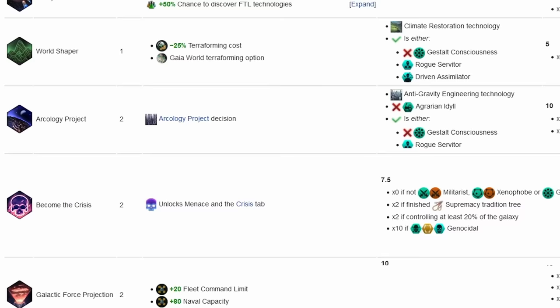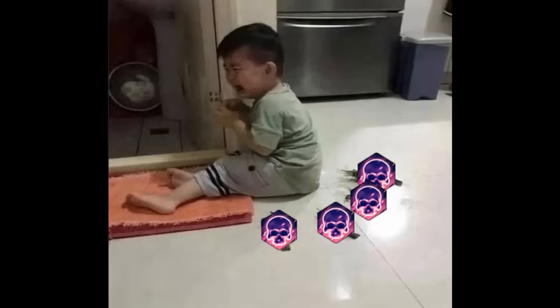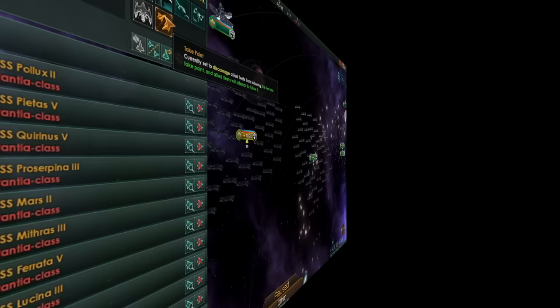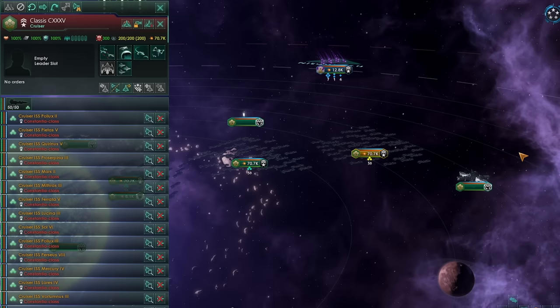Tip 23: having trouble with ultra-angry empires? Well, tough luck — they may get even harder, because they have an increased chance of becoming crisis aspirants: fleets that cost nothing to build and maintain, while having some insane damage bonuses against everything. So what do you do? Just be the Defender of the Galaxy — it gives bonus damage to all crisis factions, and that also includes the crisis aspirants. Tip 24: press Take Point on a fleet to encourage allied empires to follow your fleet. They won't always follow you, but sometimes they do, which is definitely better than never.